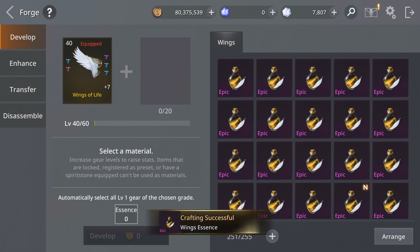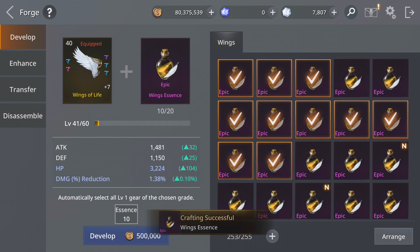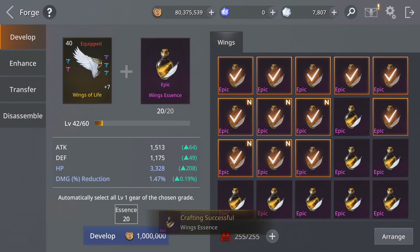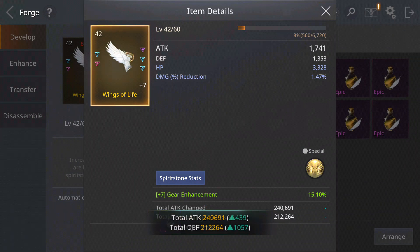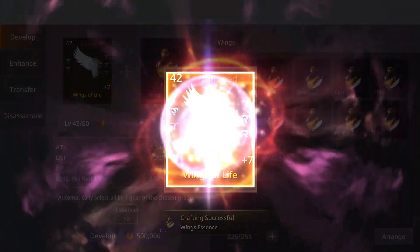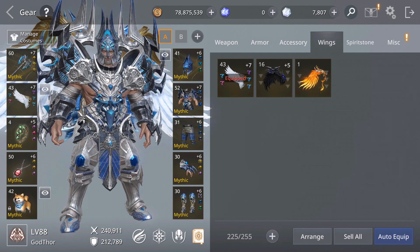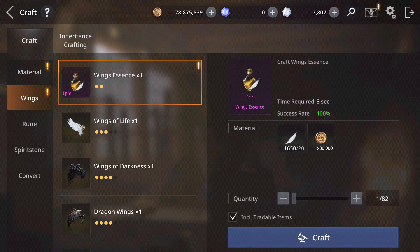I'm gonna do that. It might need quite a lot — 20 essences, 1 million gold each time, and up two levels. So for each level it seems you need like 10 essences. That's crazy. Let's try to craft more — how many more, for two wings.